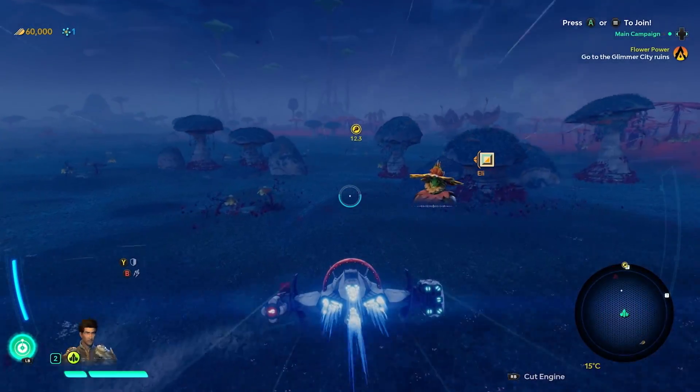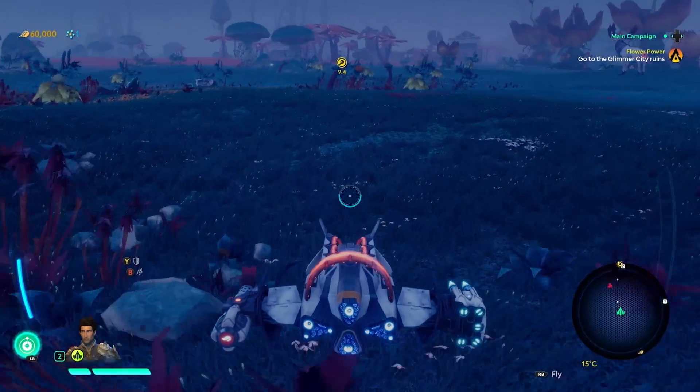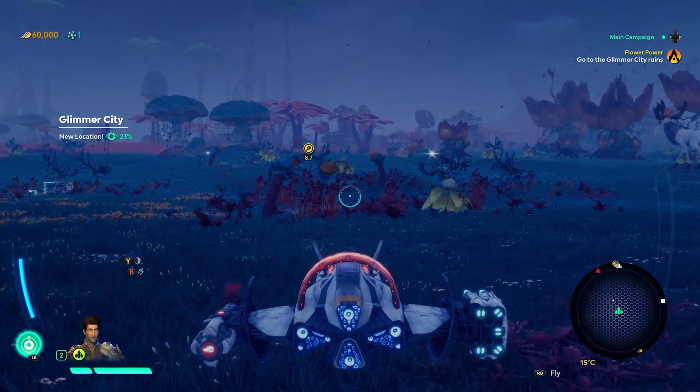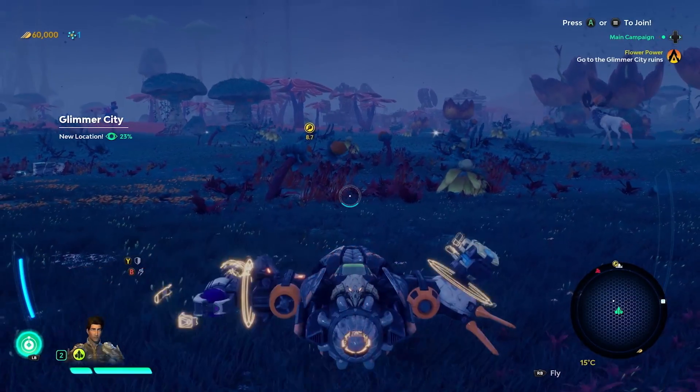Let's jump ahead in time again as Eli sends us on a quest to find him an ore processor in exchange for better gear and information on the Legion. Since we're about to get into a fight with a powerful enemy, let's switch our ship to the Nadir — a less maneuverable but more robust option.